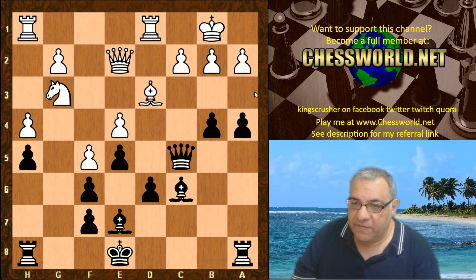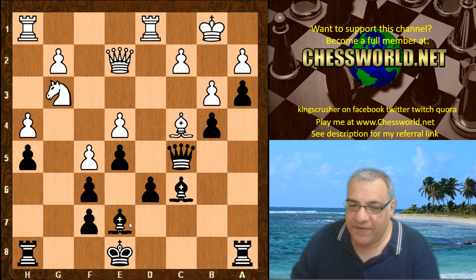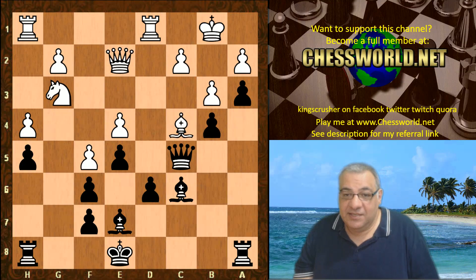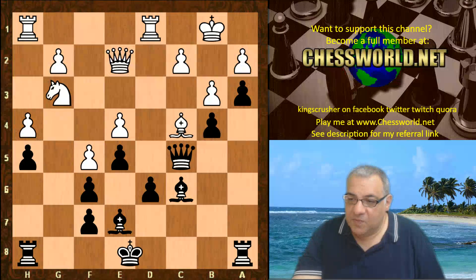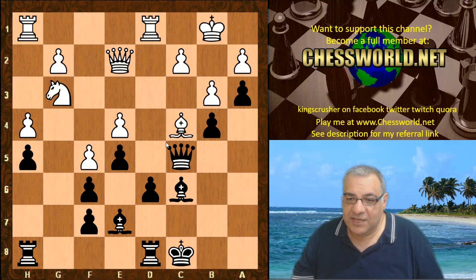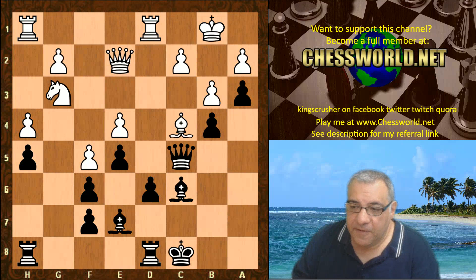King b1, we have queen c5, so a3 is imminent. Bishop c4, and now a3 is played. Unfortunately it's not the end of the game just because the passed pawn is installed. f7 is under pressure, there are doubled pawns here — structurally there's a lot going for white to attack black. h5 looks miserable now. Leela plays castling queenside, just letting f7 go — it's all very dynamic decision-making here.